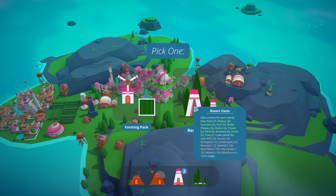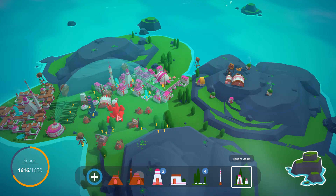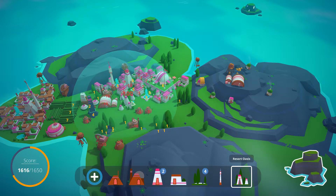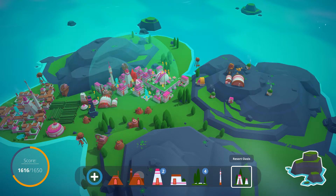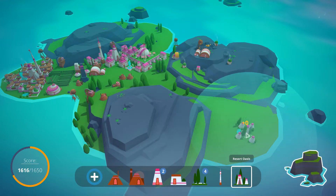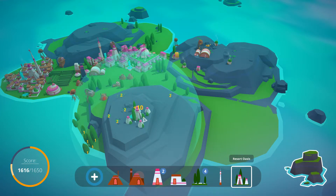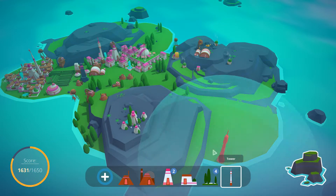This is looking better and better. Now resort oasis - needs hop fields, plateaus, fountains, parks, water plateaus, statues, flowers, fields, breweries, fishers. Let's get this guy. I'm not sure where to put it - oh minus 50, minus 100. I'm tempted to plop it down here just for the kicks, but no. We got 15 points from this - let's get the 15 points and call it a day. Strange little thing.